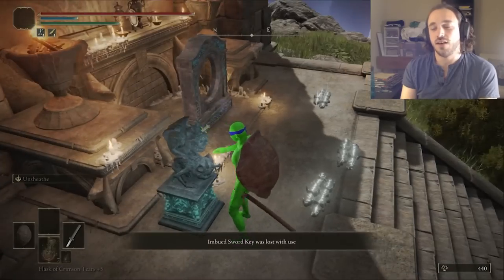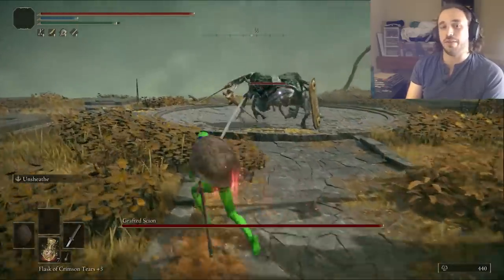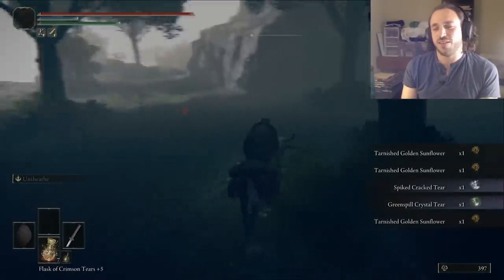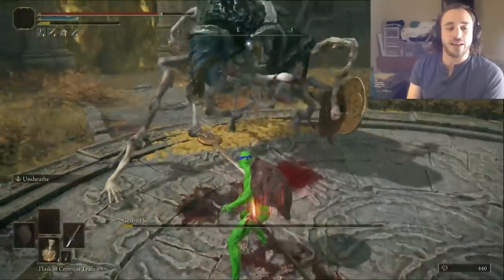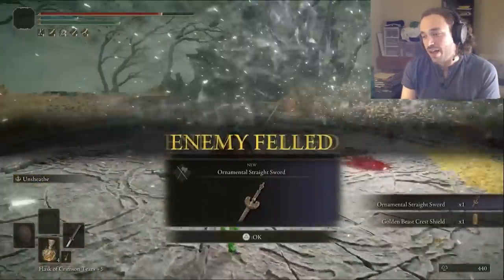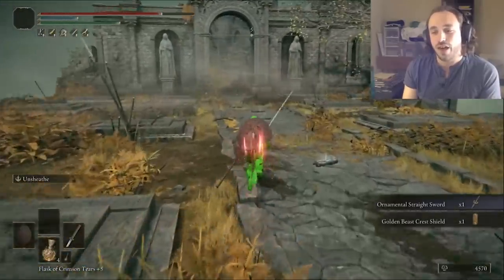Specifically, we need to get back to the Chapel of Anticipation and give the Grafted Scion some hands — we're gonna beat it in a fight. But not before remembering to grab the stamina and charged attack physic tier. Since we're about 30 levels higher and have a plus 14 weapon, this is easier. The Scion drops the Ornamental Straight Sword, an absolute must for Leonardo, and the reason we're building him instead of his other dog brothers.